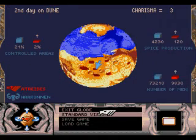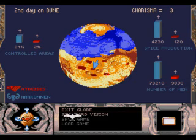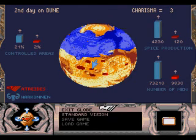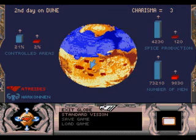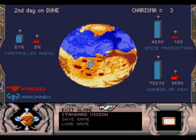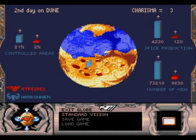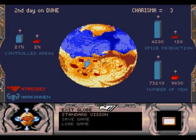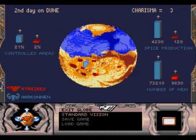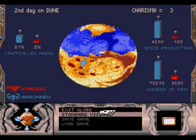We'll now see the results. The blue areas are controlled by the Harkonnens. The red areas are mine. It also gives us our charisma, free. And shows that we are outnumbered quite severely — they own 10 times as much area, produce about 40 times as much spice, and outnumber us a good 8 to 1.